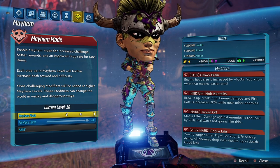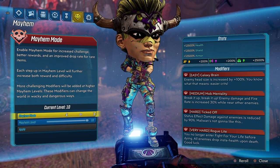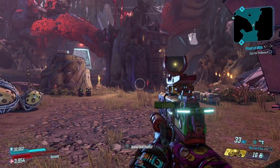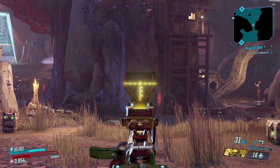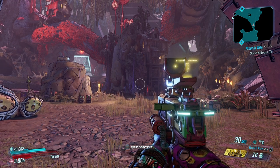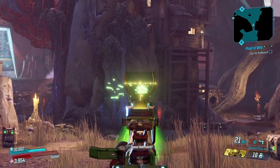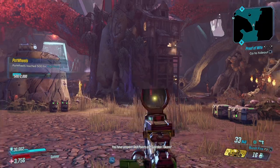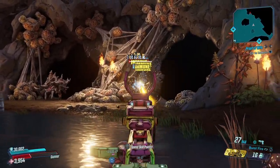We have four modifiers: Galaxy Brain, Mob Mentality, Ticked Off, and Rogue Light. This is also True Vault Hunter mode, so this is the highest damage setup. Now let's take a look at this weapon — I love the sights, and here is why. We have two modes: burst fire and single shot. When you have single shot it zooms in, giving you a hollow sight and a reflex sight combined into one amazing sight on the Arctic Nemesis. It looks badass and just mows down enemies.